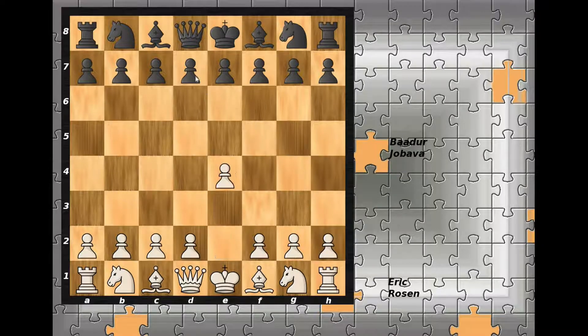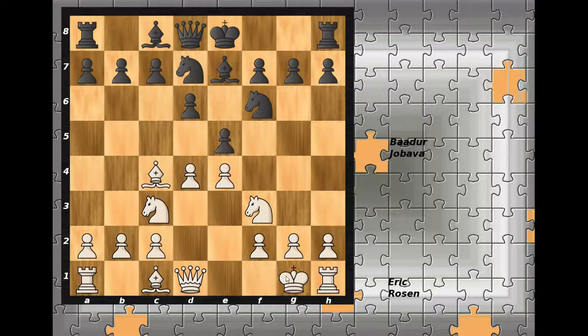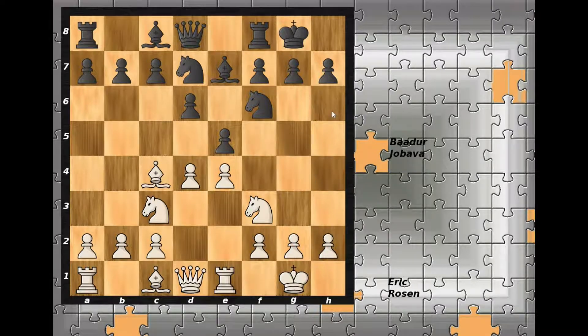Eric Rosen started with e4, d6, d4, knight to f6 and we have Pirc defense. White plays knight to c3, e5, knight to f3, and now knight from b goes to d7, transposing into some sort of a Philidor defense. Normal developing moves were played: bishop goes to c4, bishop to e7, White castles kingside and Black does the same. Then rook to e1, taking over the file. Black plays h6, preventing any unpleasant knight to g5 or bishop to g5.